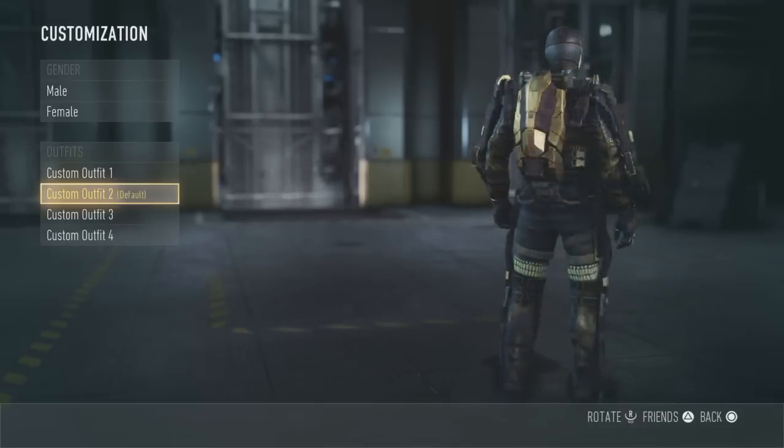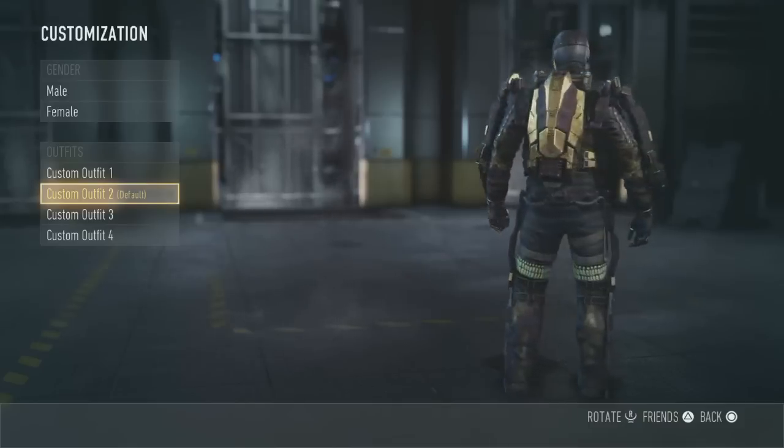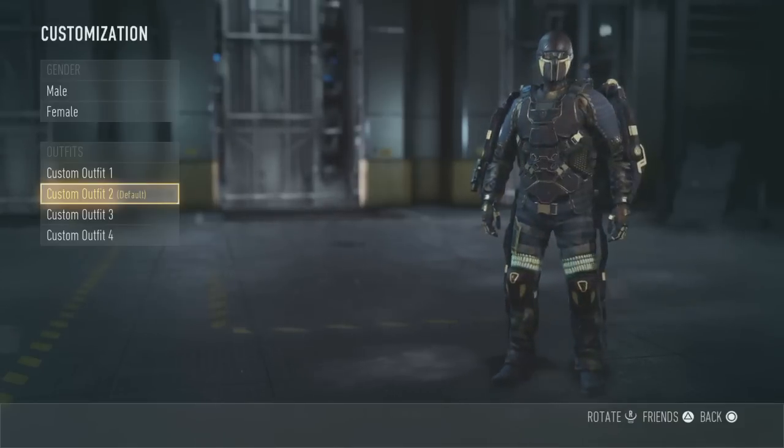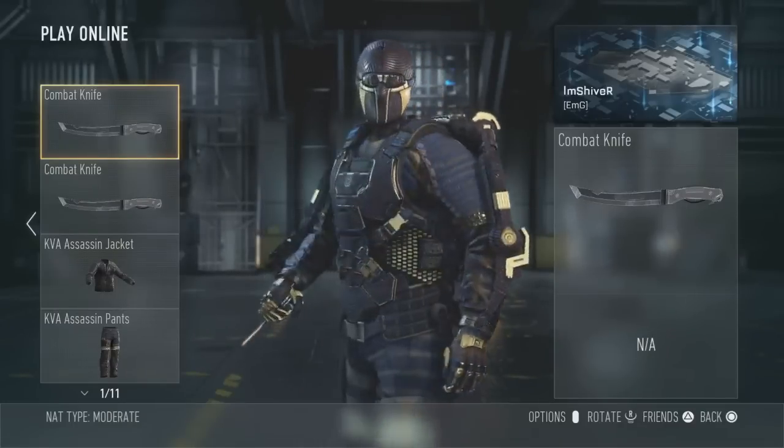Last week or a couple weeks ago — not really sure when it was — I talked about the Bloodshed Armor in Advanced Warfare, and somebody requested a video about the KVA Assassin Armor. I actually happen to have the full set of this, and today I'm going to be telling you how to get that.